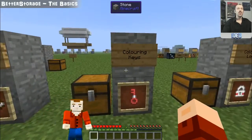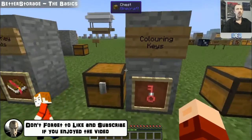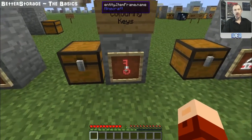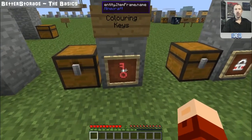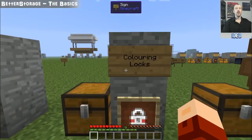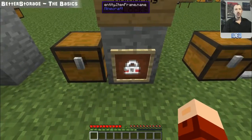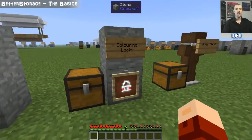You can also color the keys and locks so you can tell them apart and color-coordinate them. To make a completely one-color key, surround it with the dye of your choice — for example bone meal produces a white key. If you put just one dye next to it, you get a colored band around the center. For locks, the same method applies: surround it with your chosen dye color and it comes out fully colored. Placing just one dye next to it gives two colored bits either side, so you can color-coordinate your keys and locks to know which key goes to which lock.